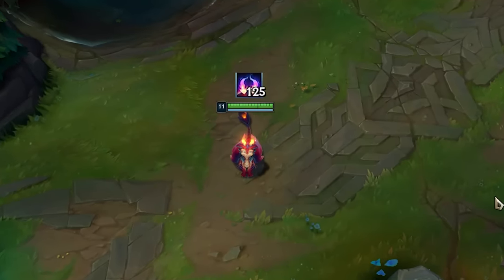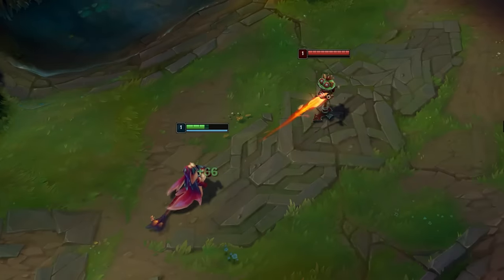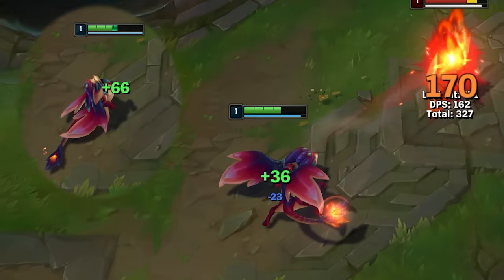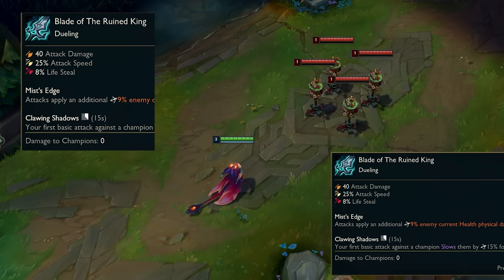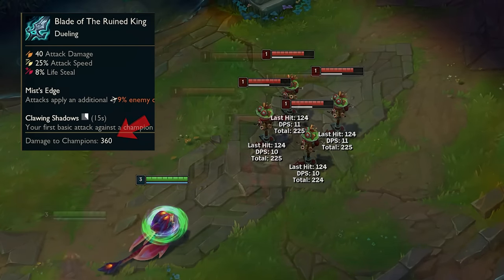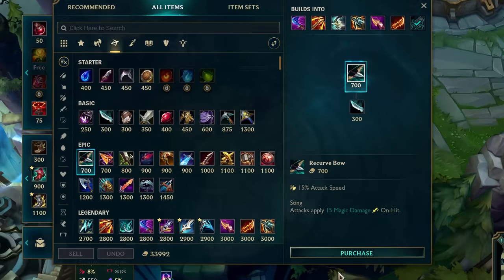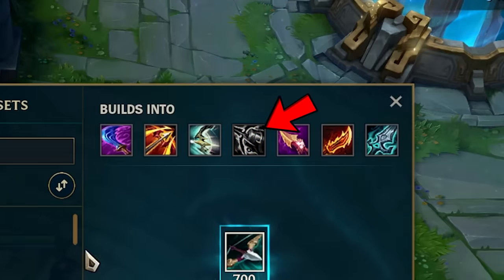Smolder's horns will actually grow brighter each time his Q evolves. His Q is considered more like an auto attack, however lifesteal will only be 50% effective. Since his Q is like an auto attack, it will deal on-hit damage on enemies hit by the Q — not only the main target, but also all the targets hit by the Q explosion. So all items built from Recurve Bow work very well with the Q, except Kraken Slayer.